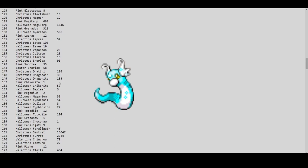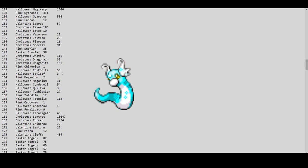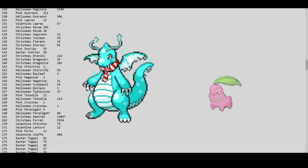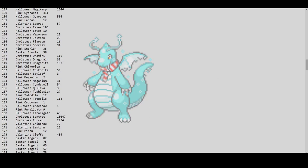These low Christmas dragon numbers are another indication of how rare Christmas event forms are. Pink Chikorita — only one! Pink Bayleef — none. Pink Meganium — only two. There are only three total of the pink Chikorita line on this server, and prices are going to go very high. Halloween Cyndaquil has only 54, three Quilavas, and 27 Typhlosions — this needs to get repopulated very fast.